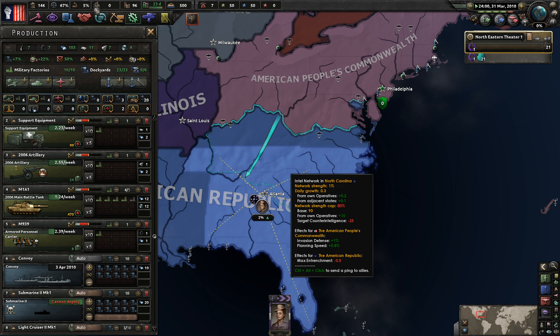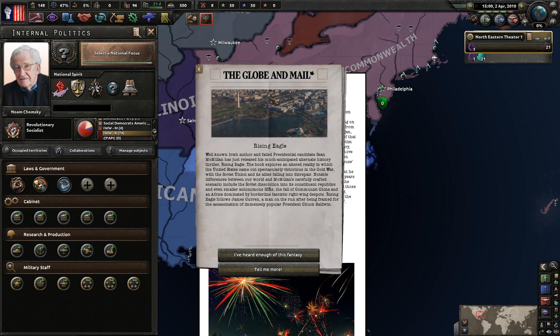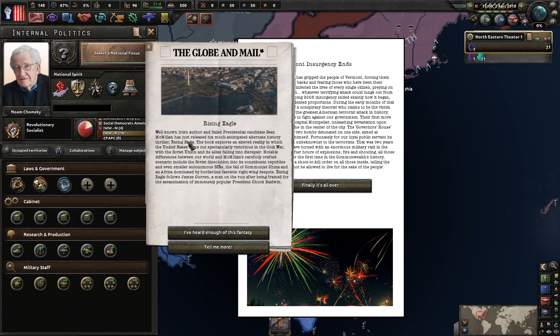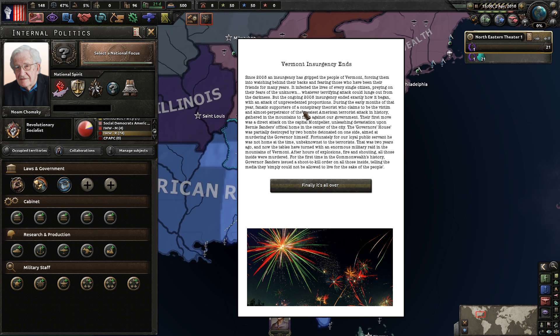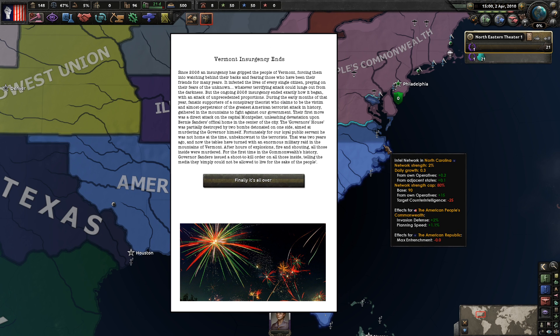The wall will be done around May 28, 2011 - still about a year left. I apologize Ireland, but you don't matter that much right now. The Vermont insurgency has ended. Since 2008 it has terrorized the people of Vermont, forcing them to watch their backs and fear their neighbors. The ongoing 2008 insurgency ended exactly how it began - with an attack of unprecedented proportions by fanatic supporters of a conspiracy theorist.